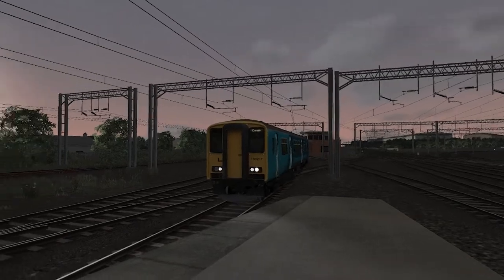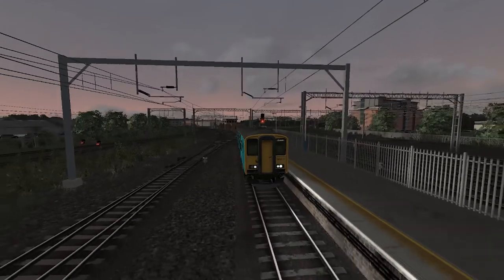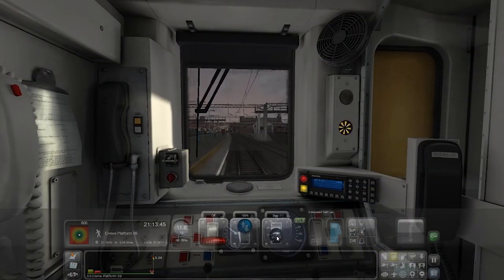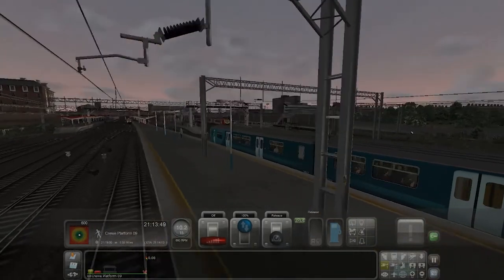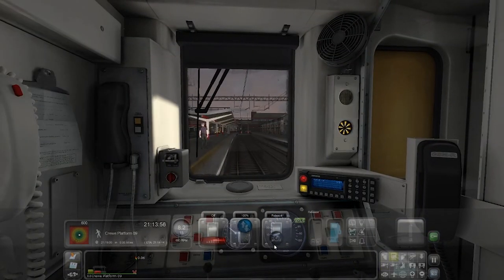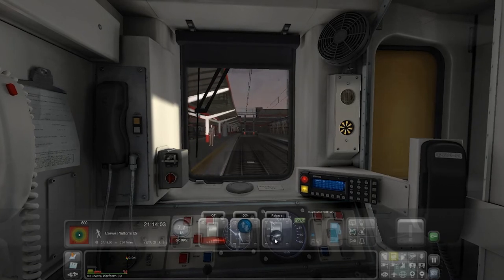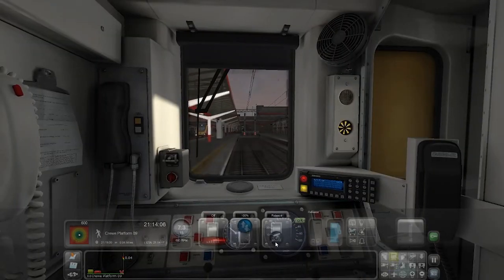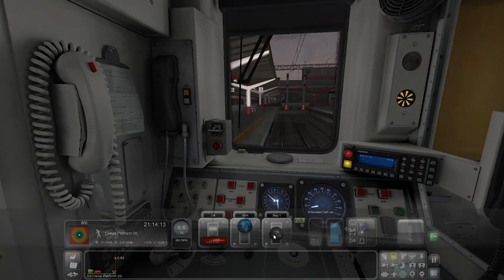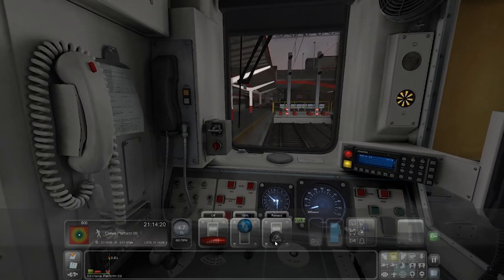Making sure we've got enough braking so we don't go into the buffers. I filled in some trains in this station just to have some filler. There's also meant to be another train coming in at the same time as us on the other side, but because we came in five or six minutes early we're not going to see it. We're hearing the Voyagers — window open. Realistically one of these trains would be a 390 but I don't have the 390 installed.